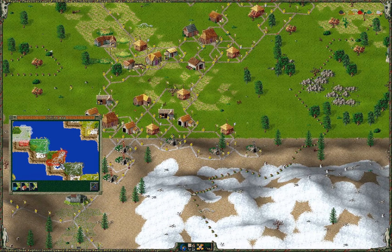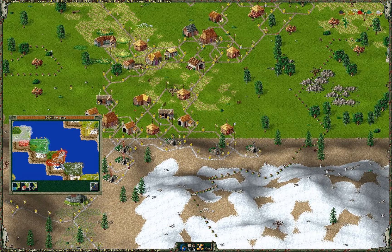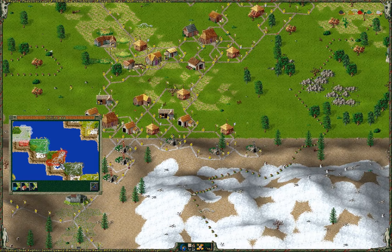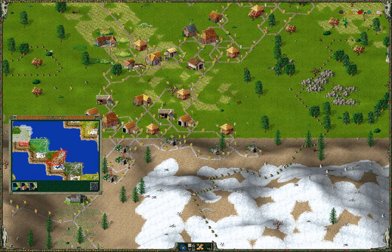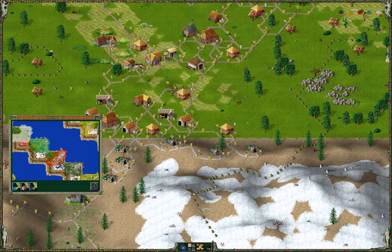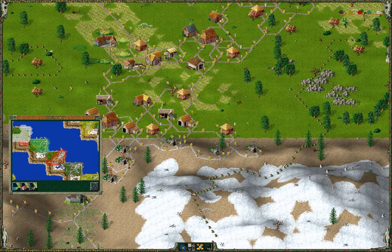If I could click, I would click now on the headquarters just to see how much wood he has. Check out how many farms - yes, in this game if you think you have too much farms already, just build twice as many. Yeah, just like that. It's that crazy.